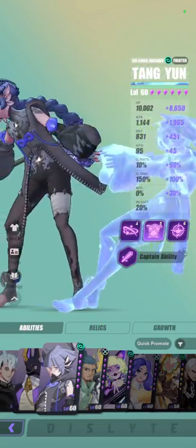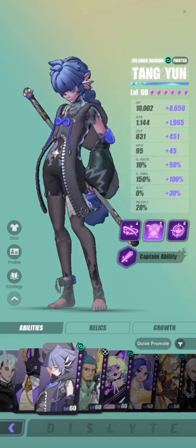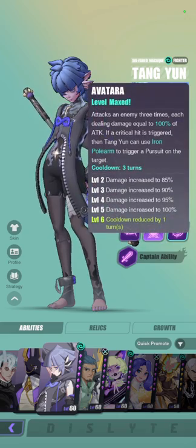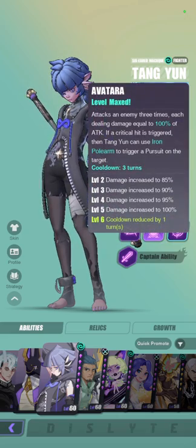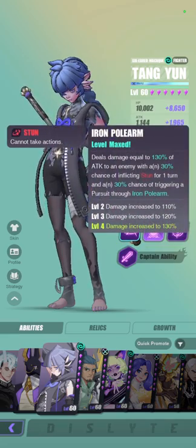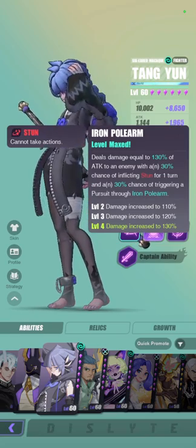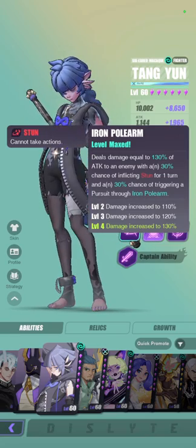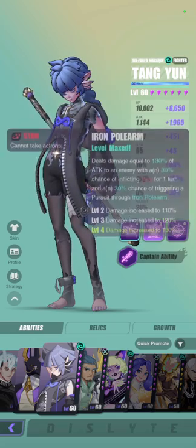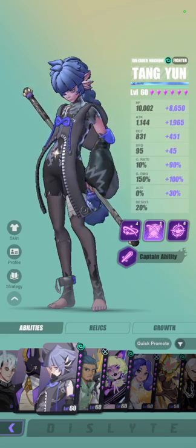Tangyun is an exceptional choice for Fafnir — not only because he is very easy to max out, but also because he does the most number of guaranteed hits in one skill. His third skill hits 3 times, followed by a 100% chance to inflict Iron Pole Arm on the target, which means he immediately hits 4 times with a 30% chance to hit again, and then another 30% chance to hit again after that. He also has a second skill that hits twice with a 50% chance to hit a third time, which then triggers more Iron Pole Arms. So he is going to be an excellent choice in Fafnir.